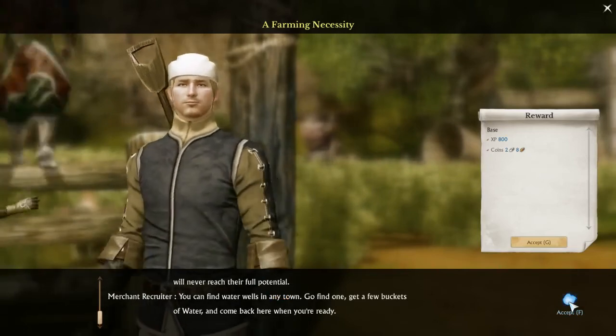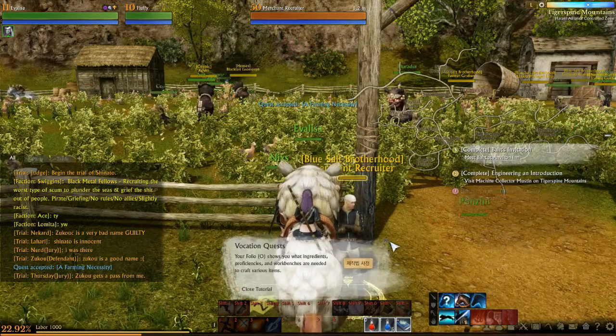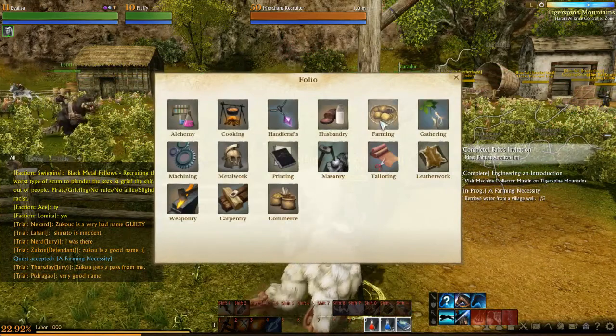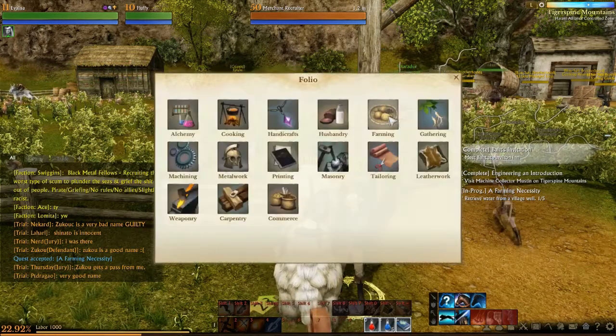There's a well in any town — go find one and get a few buckets of water. So this is all my crafting stuff. Let me see... gathering, farming.